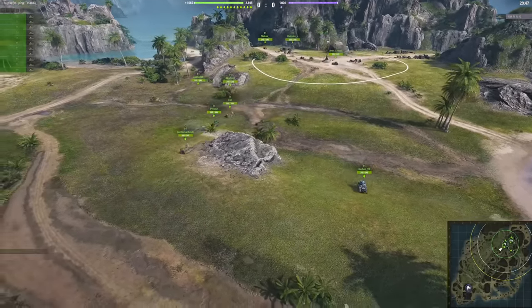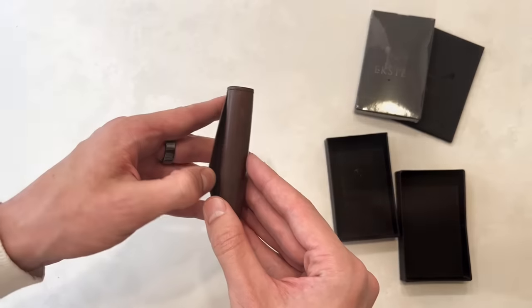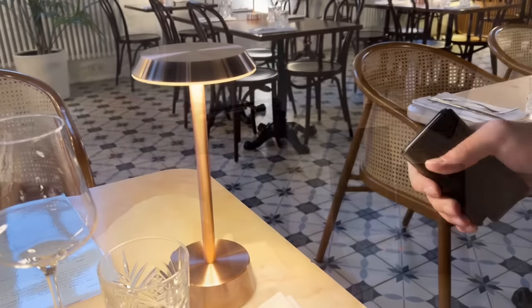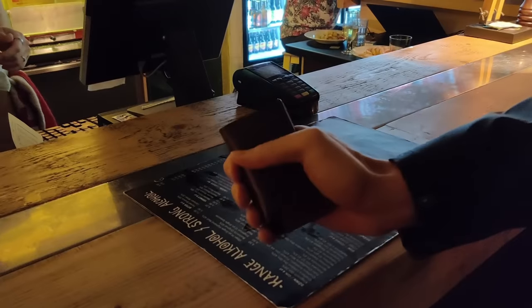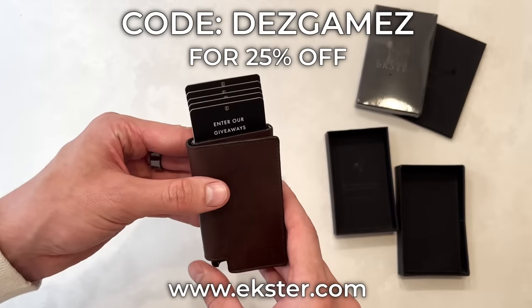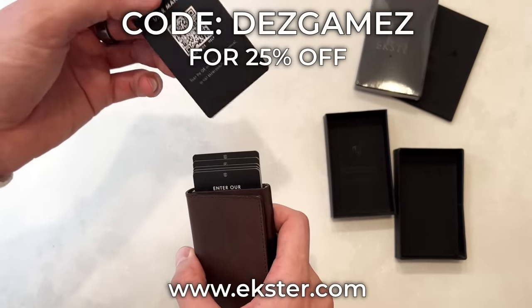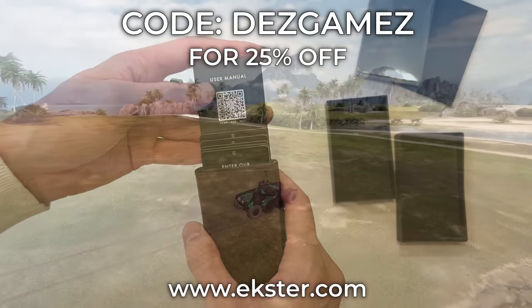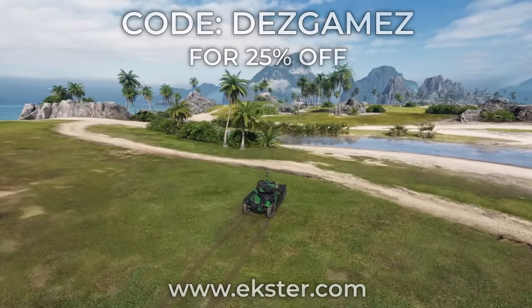Some players have definitely used their extra wallet for fast credit card access, bumping out new camos — which you can get as well. Simply go to extra.com and use code DESGAMES to get 25% off.